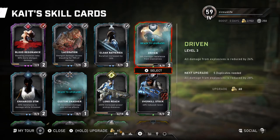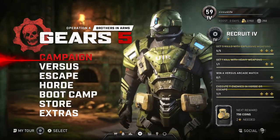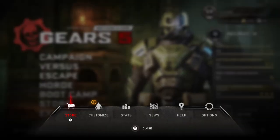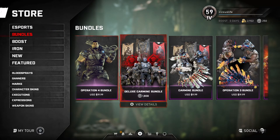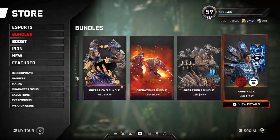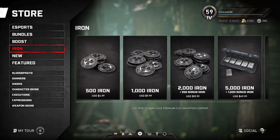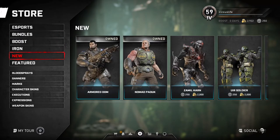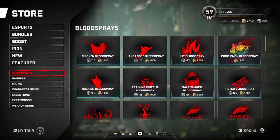Now that I've covered Gears Coins, how do you use them? It's pretty simple — the store has been revamped and it looks pretty awesome. You can buy character skins, weapon skins, expressions, blood splatters, all that good stuff, and it's all purchasable with Gears Coins. There are still a few bundles you can purchase with real money, but for all character-related upgrades you can use either Iron or Gears Coins.